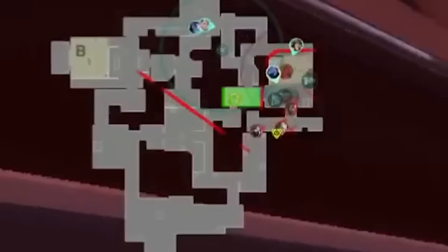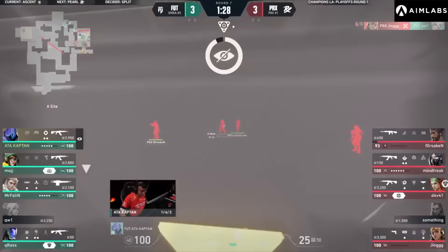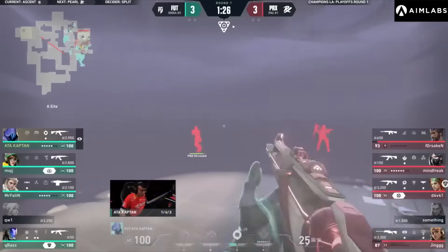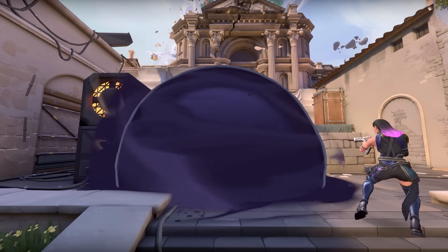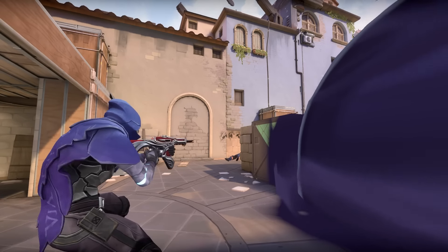Now with tree control, Paper Rex can funnel in pretty safe, and Atacaptain is getting overwhelmed. He deploys a Sight Smoke to turtle up and buy time for a rotate. Sight Smokes like these give anchors more room to play with, and they can be tough to clear out and deal with for attackers if their spacing isn't right. So can Paper Rex air it out?